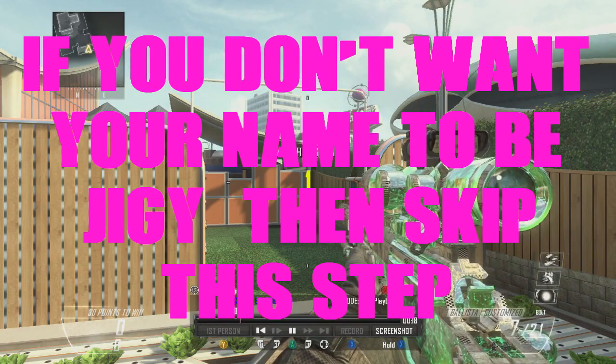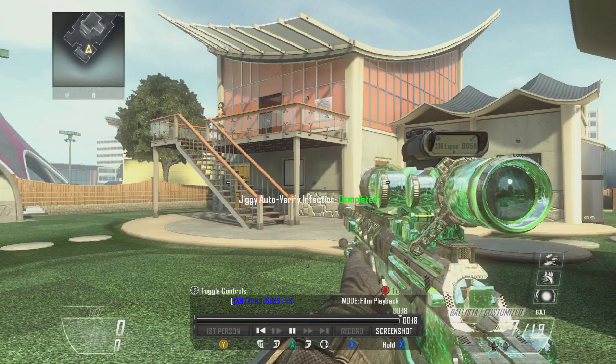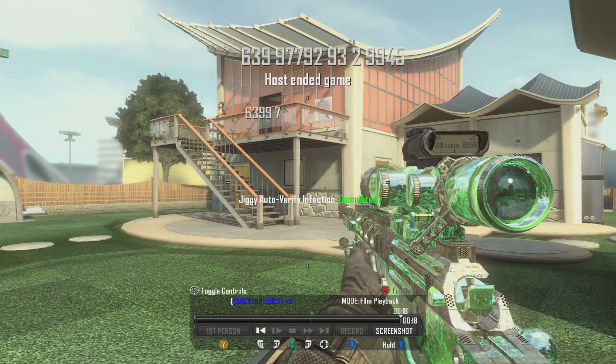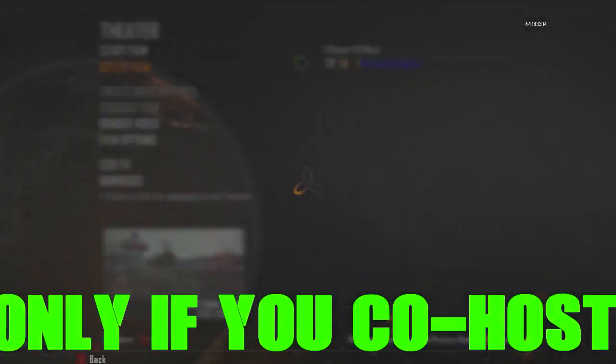Once you're done with it, it should say 'Jiggy auto verify infection completed,' and it should look like this. You should see a flashing thing coming across the screen. Once you see that, you can go ahead and end the film. After you're done with that, your gamertag should look like that. Then you have to watch part one.